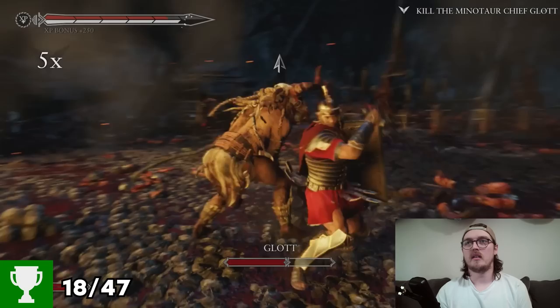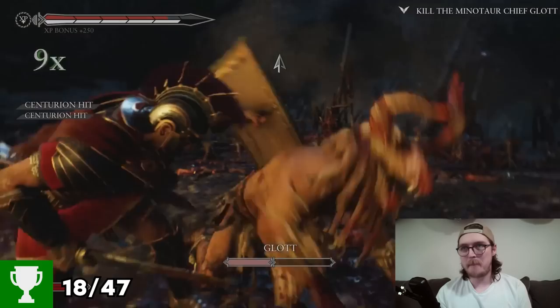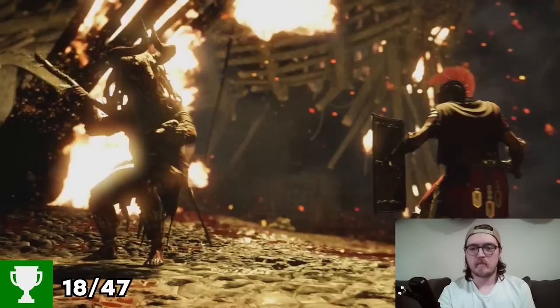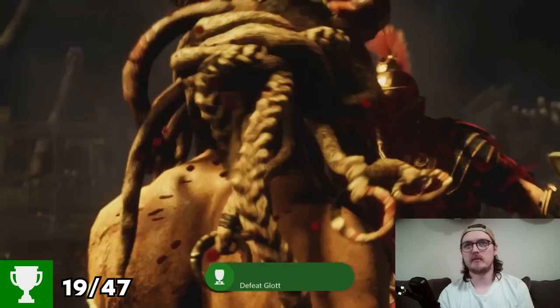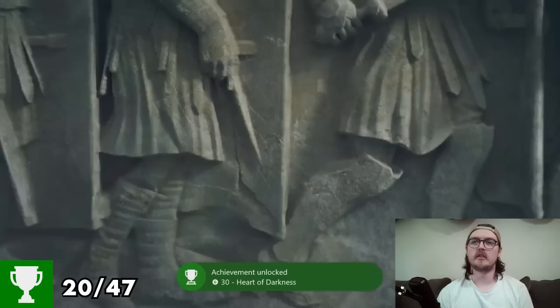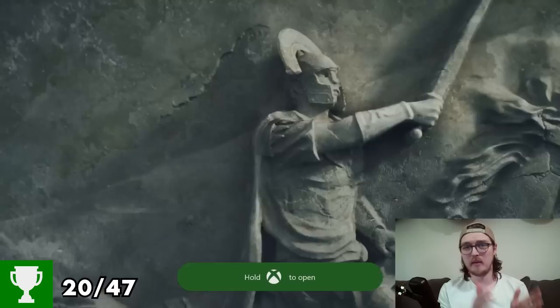We get our little combination going. Bash right in the spine — just break your spine. But it's a brutal kill, and the achievement pops as well — The Bigger They Are. Defeat Glott. Achievement unlocked — Heart of Darkness — complete Edge of the World on any difficulty. You get one for defeating Glott and then one for completing the level.